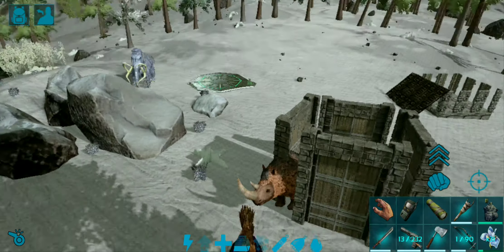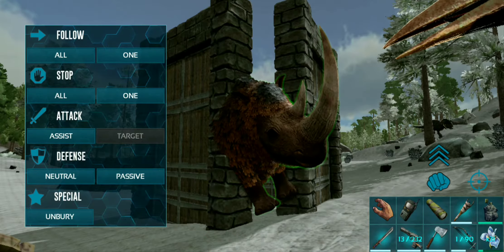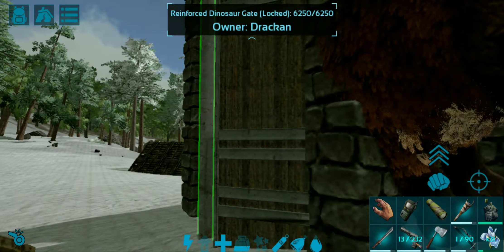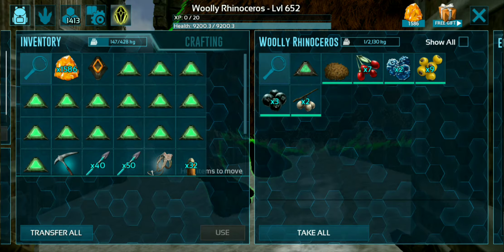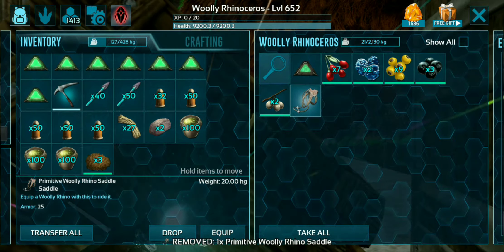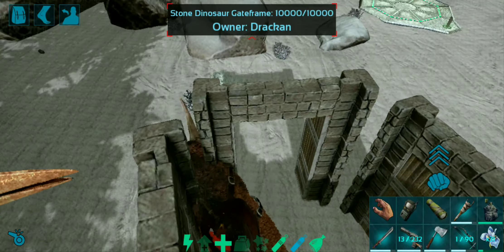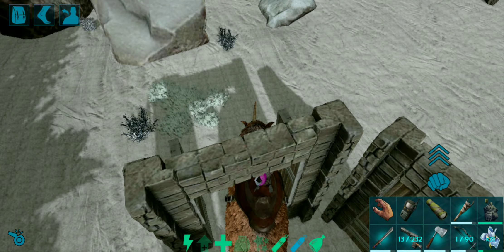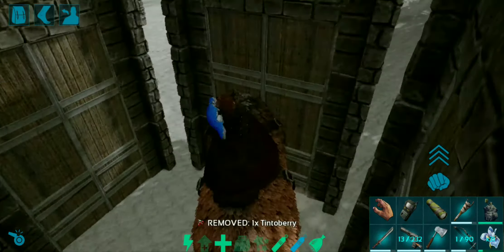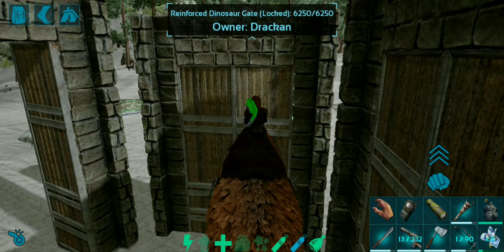This guy's tamed up! All right, everyone on neutral. Just as we speak there comes a Rex — that's the problem. Rexes and Sabertooths exist in this region quite frequently. Let's get you settled and see what sort of power this guy's got, because woolly rhinos don't look like much but they're in fact really powerful.